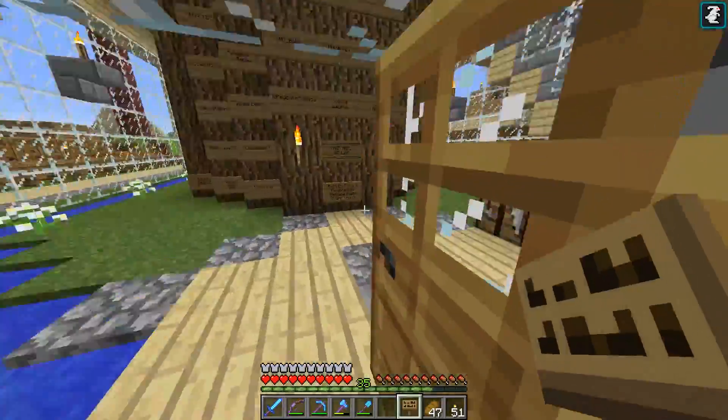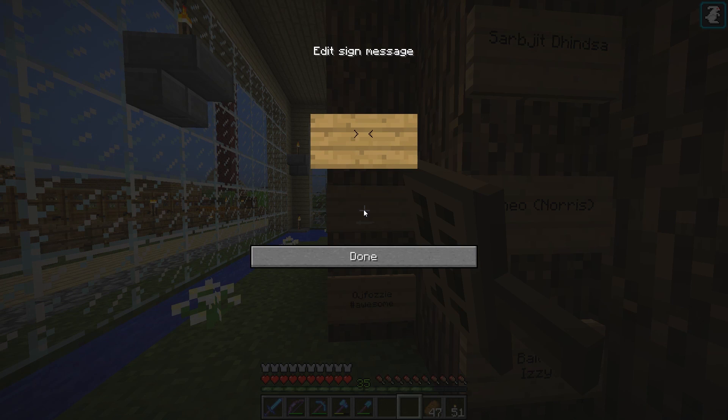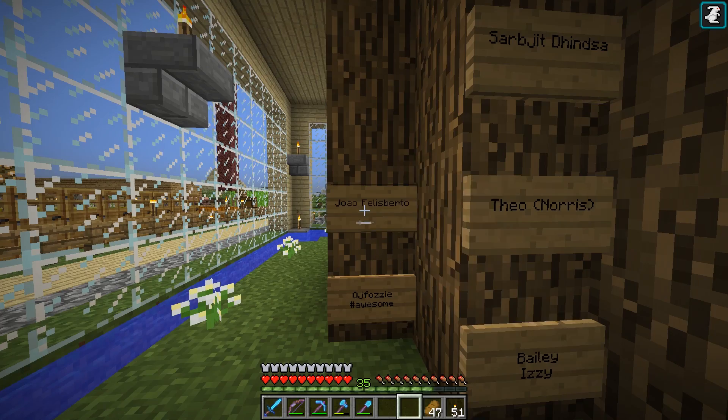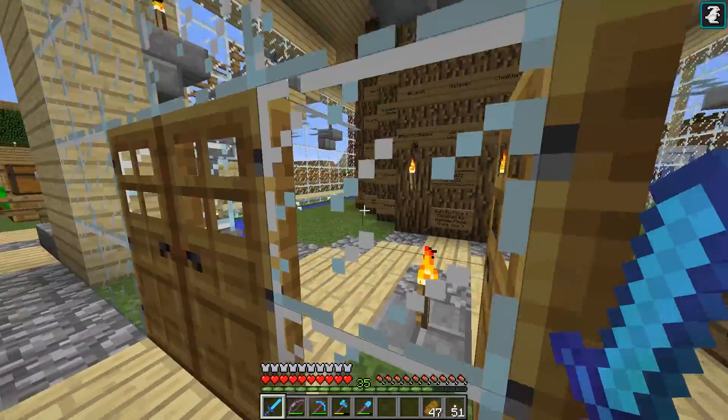We'll pop down here and go through into my little tree of life room and pop a sign on there. Today I'm adding — and I'm really sorry if I pronounce this wrong — J-O-O-O Felisberto. I'm adding them because they said: 'You never disappoint, Foxy. Your videos are so entertaining and somehow you always cheer me up when I'm having a bad day. Thanks for doing awesome videos. Big hug.' I thought that was a really nice thing to say, so that's why they've been added to my tree of life.